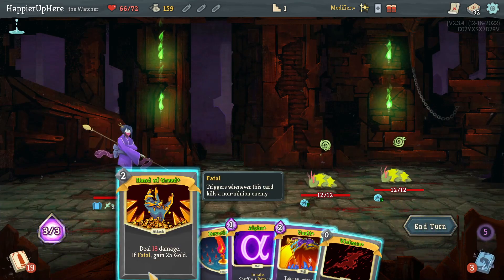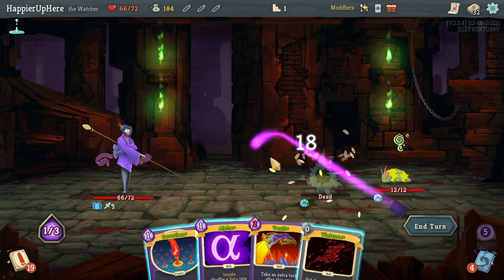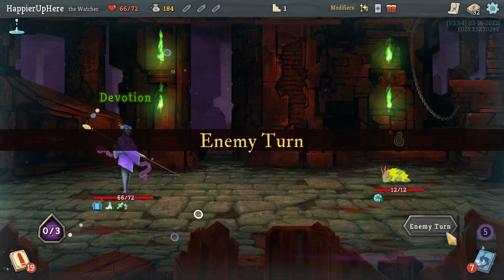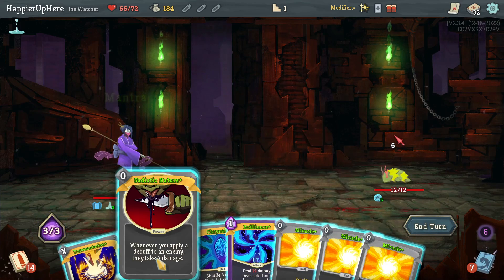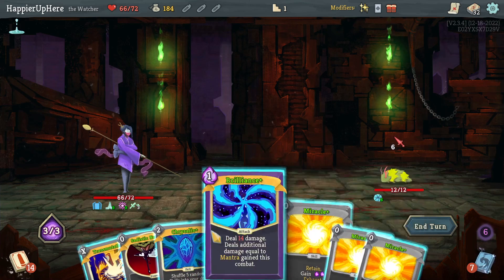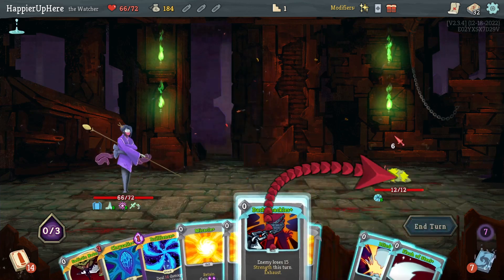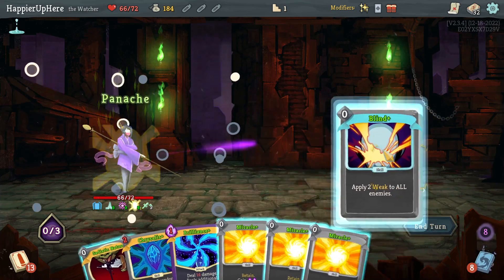Lesson Learned is the other thing I'd like to use here. Which one should I kill? Let's kill the one with the most block. Do I want to wait for Lesson Learned or Hand of Greed to come back? That might be a little too greedy — yeah, Lesson Learned is fine. Actually, I don't really need to upgrade anything other than Apotheosis, so maybe I don't need to play Lesson Learned. Let's do Transportation and see what I get.